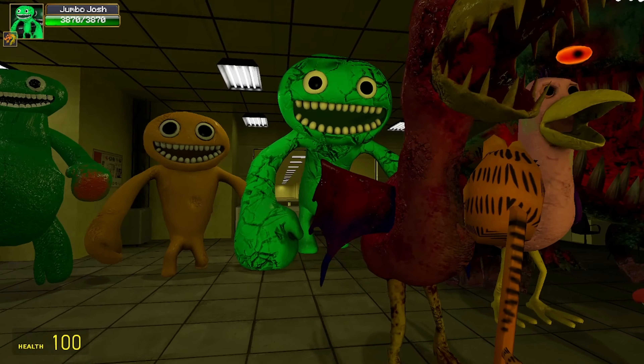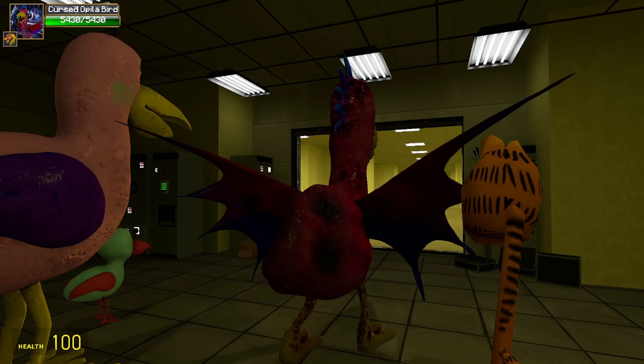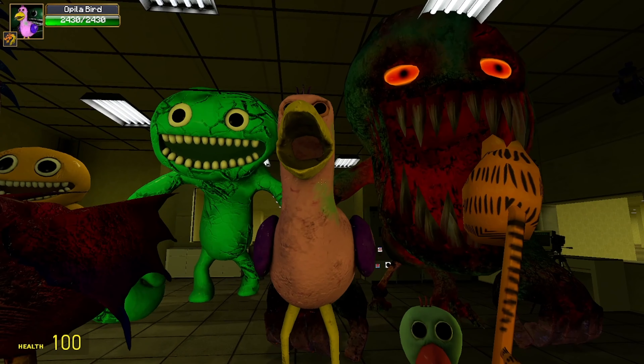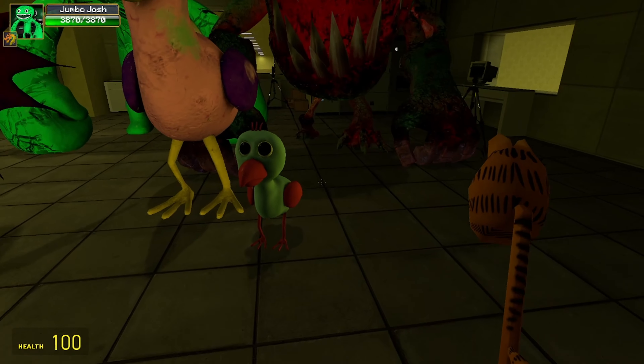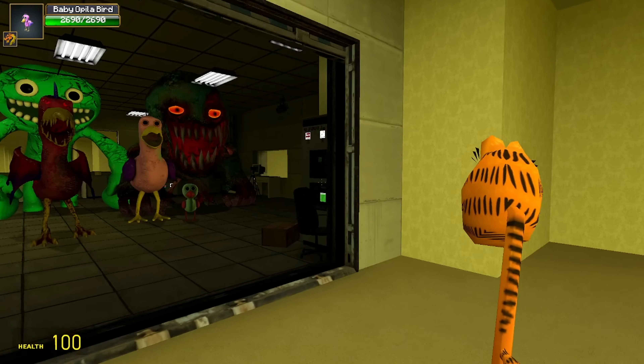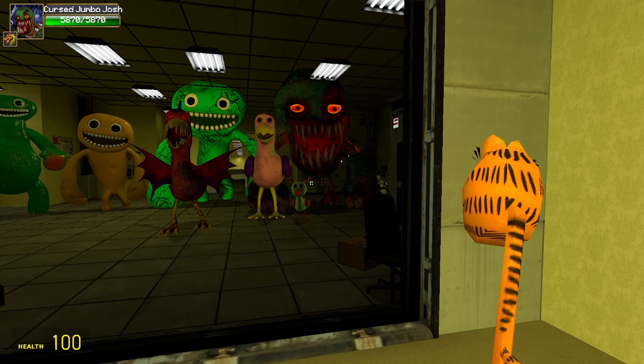Here we have cursed Opila Bird — she has dragon wings, she looks like a freaking dragon. And here's just regular Opila Bird, you know, on a regular day with the sun. They're doing pretty good, but we're gonna review these monsters right now in the flippin' backrooms.